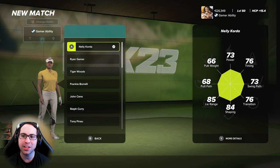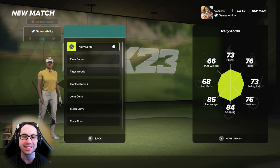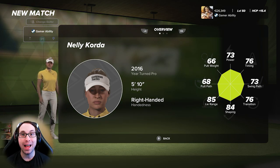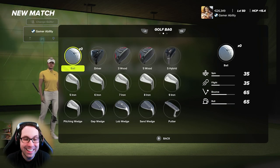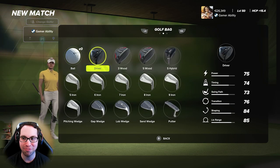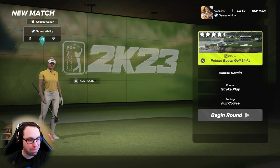Nelly Korda has 73 power, 76 timing, 73 swing path, 76 transition, 84 shaping, 85 live range, 68 putt path, and 66 putt weight. What I will say is with the fittings and clubs that they have Nelly Korda set up with, she can absolutely blast the ball. They do not have her average drive distance the same as it is in real life, and you'll see that when we get to the tee.